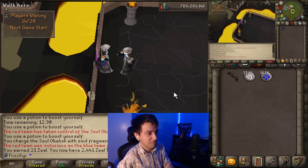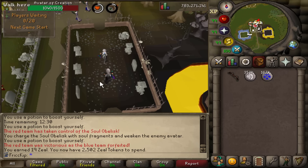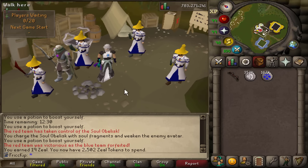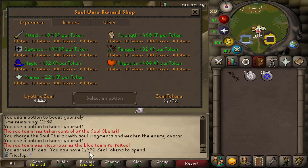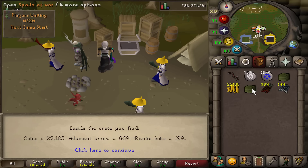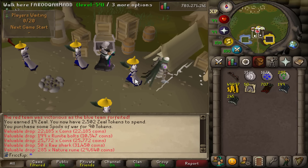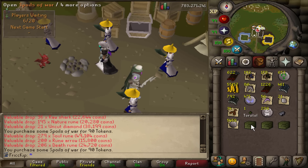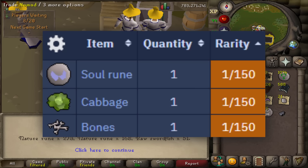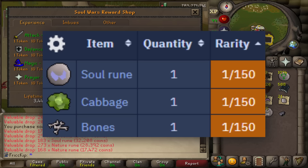I'm at over 2500 zeal — I'm so excited, this is my first big Soul Wars loot crate opening. I've got all the Curious George guys over here to keep me company. This took about eight to nine hours to get to 2500 zeal. I'm going to open three crates at a time. Each game of Soul Wars I get about 19 zeal, so it's like two-thirds of a crate per game. I won't record the whole thing because it would take too long.